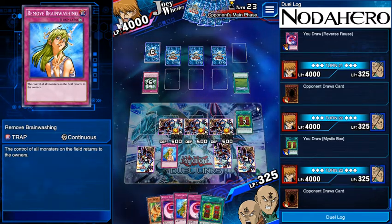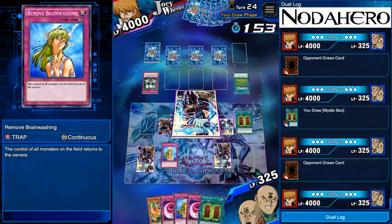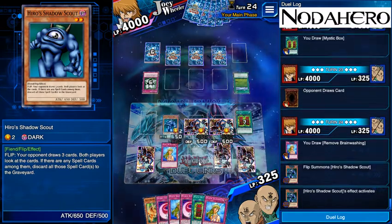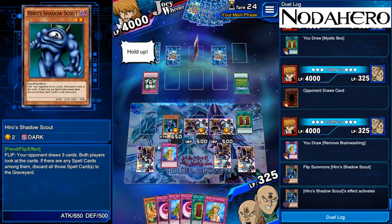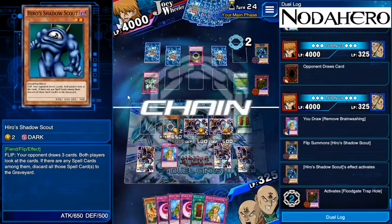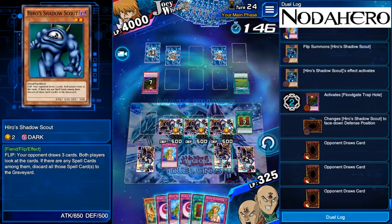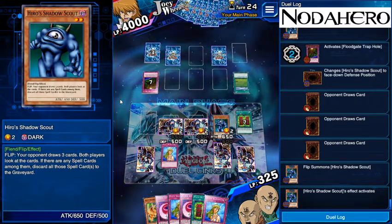I think I only have one Cat of Ill Omen unlocked right now from Ishizu, so I might have to grind her up a little bit. Playing one in twenty is not that bad — you're looking at five percent chance — but having two puts you at ten percent, which is twice as much testing essentially, especially when you only really want it when you don't have Remove Brainwashing. The opponent's got six cards left in library; there's no way he can kill me on my turn from this board position, so we're going to make him draw three, then make him draw three more from the other Shadow Scout.